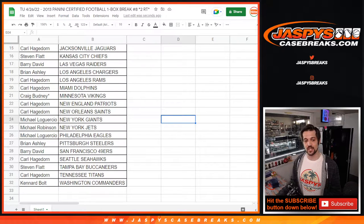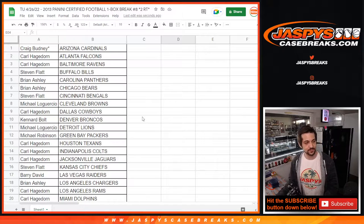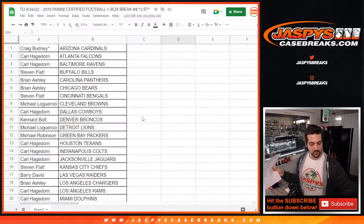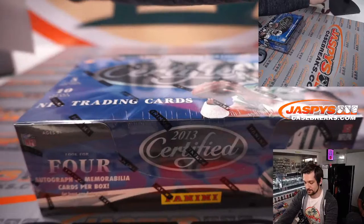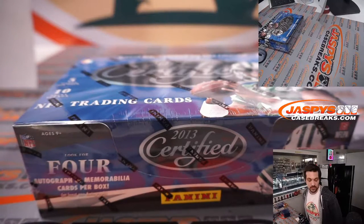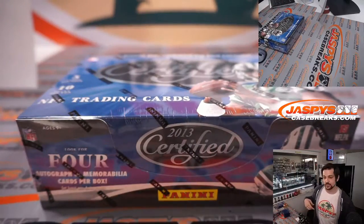Washington Commanders is Kenner. Again, this is for the 2013 Certified one box break. Here is the list one last time for everybody, and then we will get into the break. Thank you to everybody filling this out. At the end of this video we will do a separate dice roll and randomizer for the spot for the giveaway into the Draft Wax Party. Good luck everybody — here is 2013 Panini Certified Football.